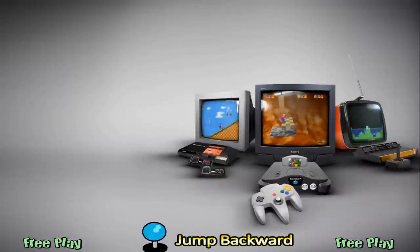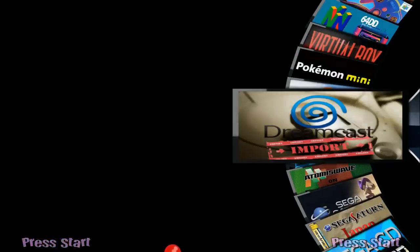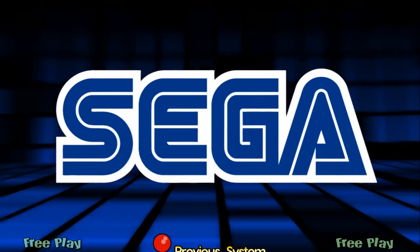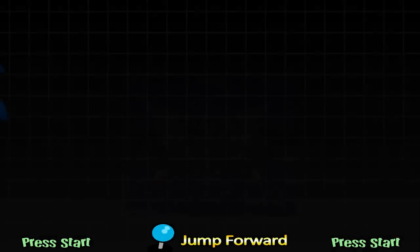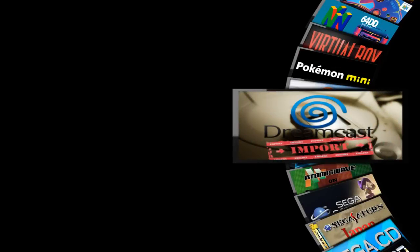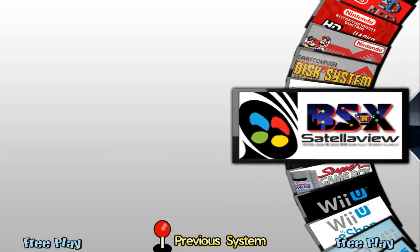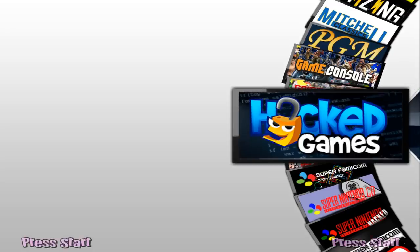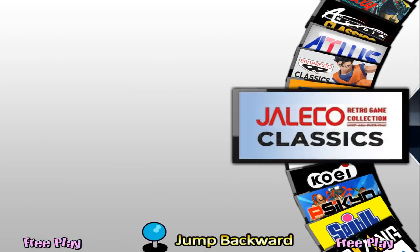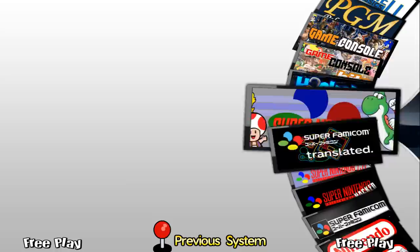You can search by pressing I, X, or one of the upper buttons on your controller to find a specific game. We'll be spending a lot of time in HyperSpin in this video because it's the most visually striking — if I saw this as a kid, I'd think it was the biggest candy store in the world.